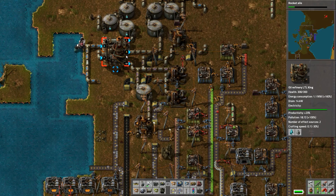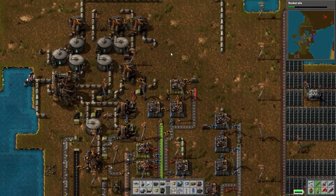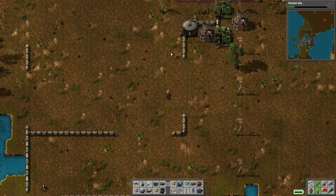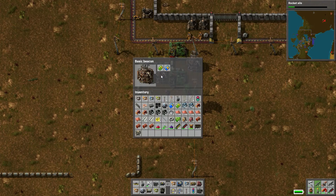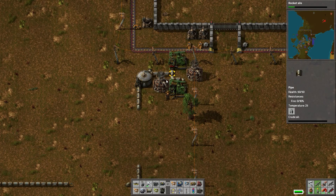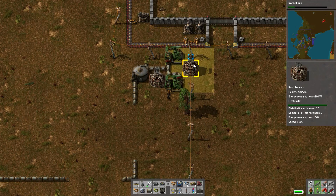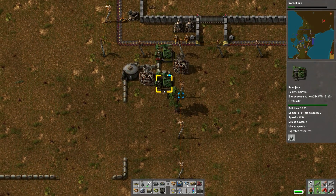The reason why I'm having problems is because my oil fields are technically empty, but I'm trying something a little bit different here. I have beacons, and basically when you put a module in them, they actually affect whoever's in the radius and they stack. They're only half as effective, but still.